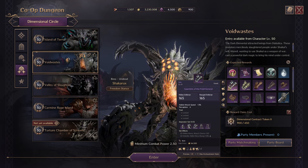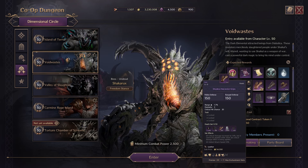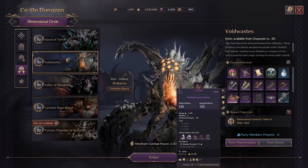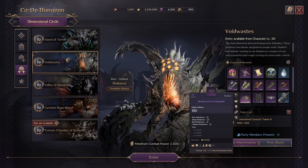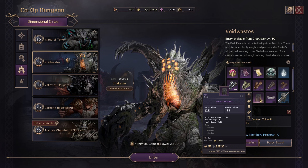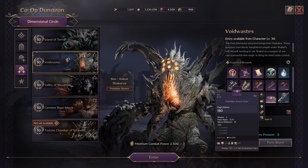Void of Waste has the Gauntlets of the Field General, Shock Commander Gauntlets, Shadow Harvester Grips, Phantom Wolf Gloves, Ascended Guardian Gloves, and Swirling Essence Gloves, as well as three new pieces of gear: a new necklace — Binders of the Unstoppable, a new cloak — Eldritch Whispers, and a new belt — Forbidden Arcane Chain.